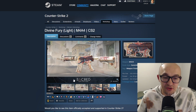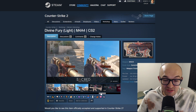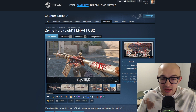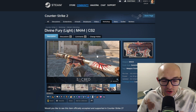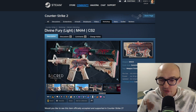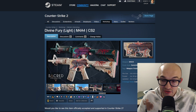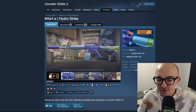Next up another skin I'm really excited about: the 'Divine Fury' light version for the M4A4. It's got this tiger cat-looking thing with scratch marks or tiger stripes going through it. I love the off-white gold color mixed with darker accents of black and red - it's very sick. It's part of what they're calling the 'Sacred Collection' with light and dark versions, and I think the light version is better, which is what Tradeit put in this case. I could see this being a mid to high-end M4A4 skin.